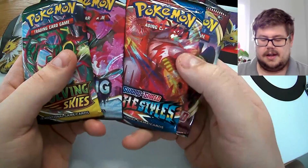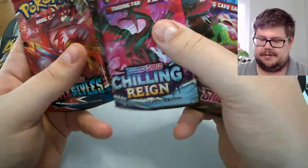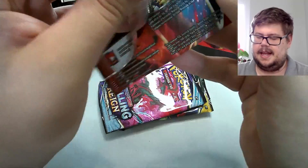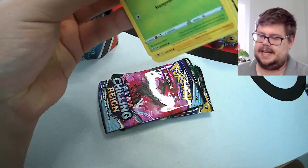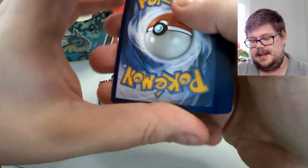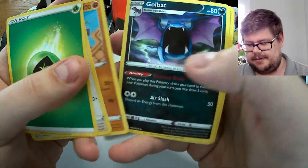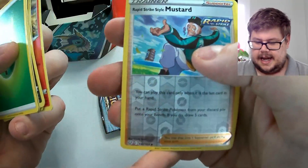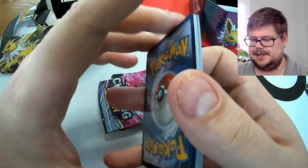Getting into the Jolteon V tin now — we'll go Battle Styles, Chilling Reign, Evolving Skies, then the base set. Starting with Battle Styles. Three ultra rares from the GX tin might be a bit hard to beat. We have a Golbat, Litwick, Roly-Coly, a reverse Mustard, and a non-holographic Centiskorch.